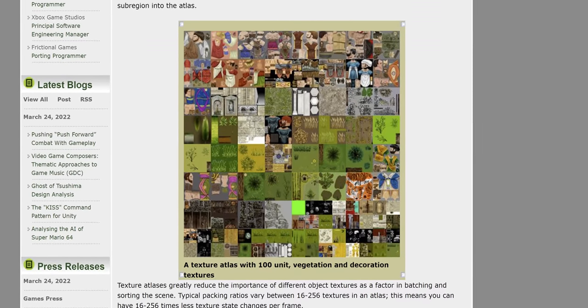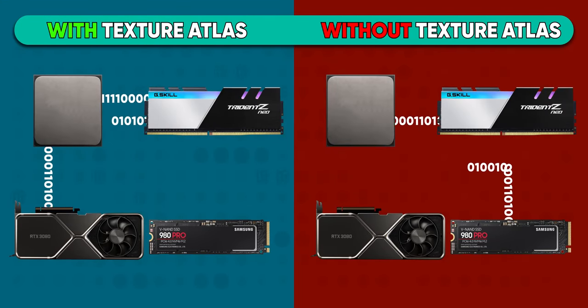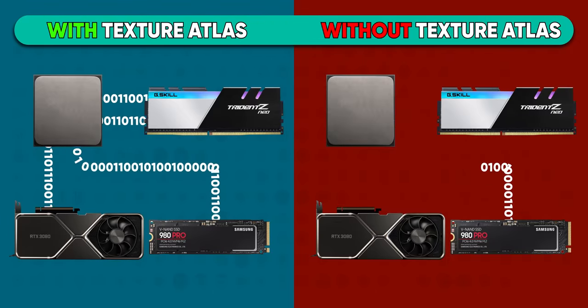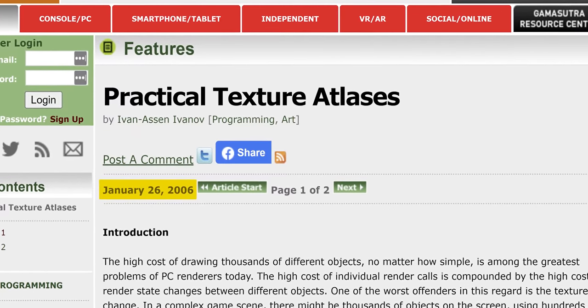Texture atlases effectively rounded up all the little textures a scene would need and plopped them into one giant texture, resulting in a dramatic reduction in the number of textures that needed to be copied to the GPU and the number of draw calls that had to be made. But texture atlases have drawbacks: you can't tile them, colors will blend together around the edges of each sub-texture in the atlas, and swapping one or two individual textures requires swapping out the whole atlas — very inefficient. Texture atlases were also becoming popular right around the same time that streaming assets became popular. Talk about bad timing. Direct Storage solves all of those problems.